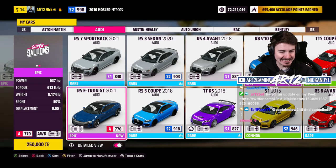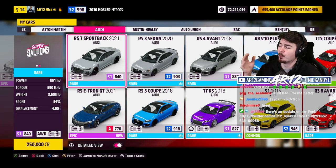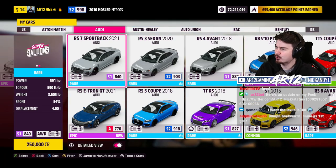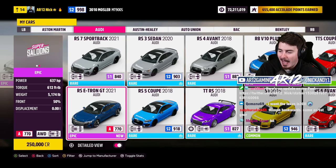Audi RS e-tron: 640 horsepower, 610 foot-pounds of torque. If you thought the Audi RS7 was a heavy boat — the HMS quattro — joke's on you, the e-tron is 600 pounds heavier.